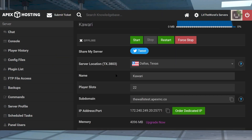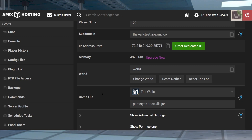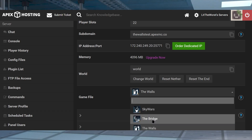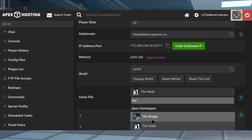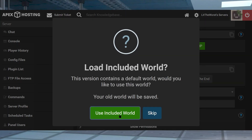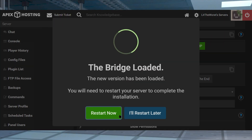Once your server is still offline, scroll down to the game file selection. All we're doing here is typing in 'the bridge', or scrolling up or down to find the Bridge game type jar file. Find it, click on it, and then in the pop-up, make sure to click on Change the Version, and make sure to use the included world. Finally, restart the server to load the server version.